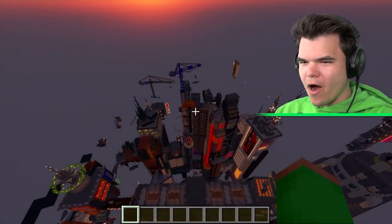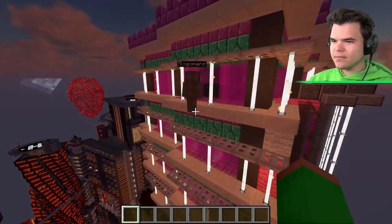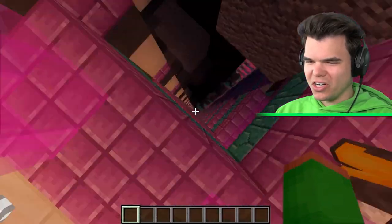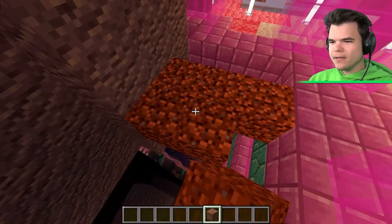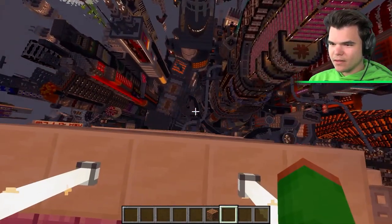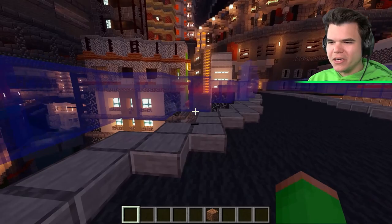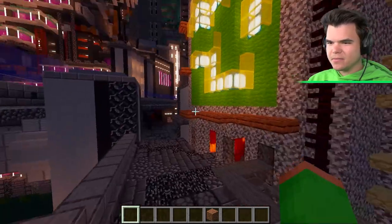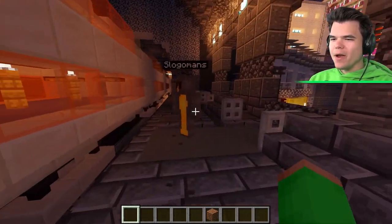From the penthouse the view barely loads in but it's impressive. Jelly suggests furnishing it but there are no floors. Josh wants to jump down and walk through the streets, though Jelly warns it might not be safe in the neighborhood. They walk through the city at dusk and discover what appears to be an underground metro system.